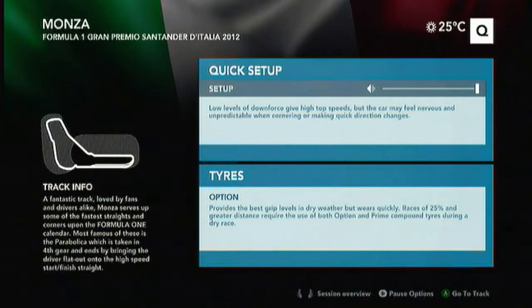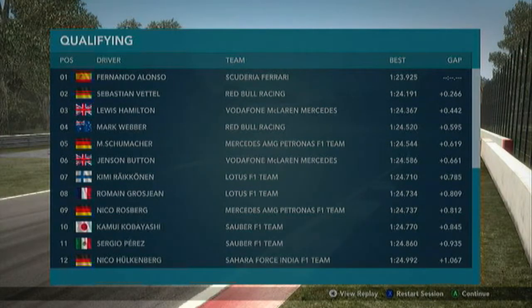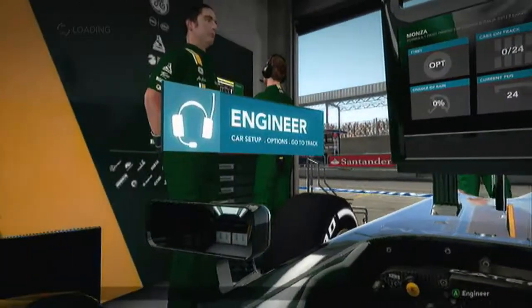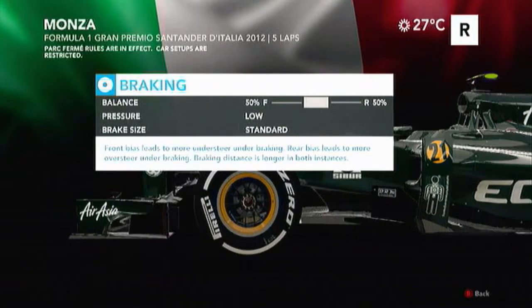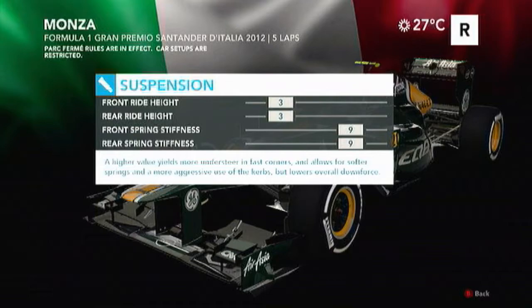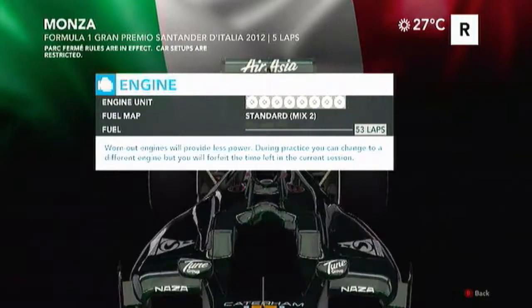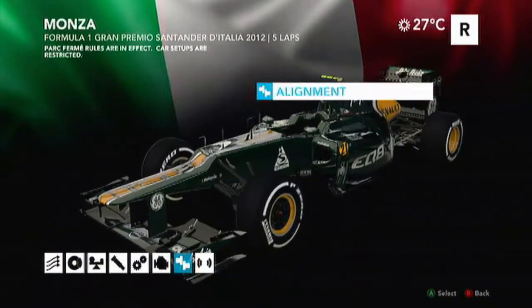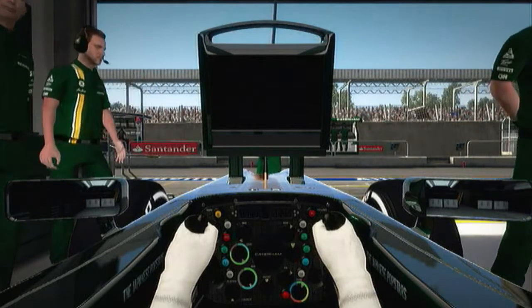We're going to skip qualifying because it would be far more entertaining for you guys to watch me come through from the back rather than starting halfway through the field and either holding people up — since the AI don't really like to brake later than you — or getting out front and doing a couple of laps by myself. We've gone for the lowest downforce setup. Low standard brakes, which I'm not particularly looking forward to around Monza, as the Caterham has a pretty shocking top speed. Combined with low brake pressure that's going to make overtaking moves quite hard.